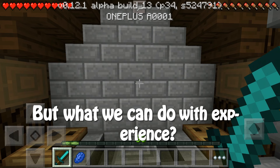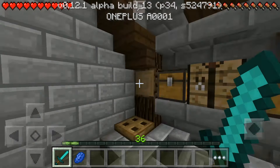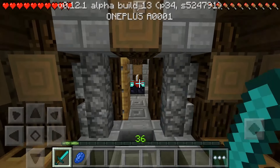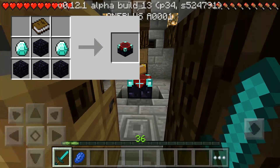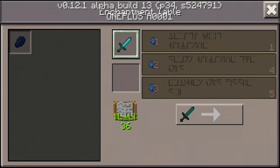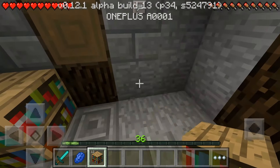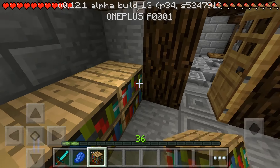But what can we do with Experience? We can enchant some tools to make them better and stronger. For this you need an enchantment table — here you can see the crafting recipe. If you only have the enchantment table you can enchant with a maximum of 8 levels.